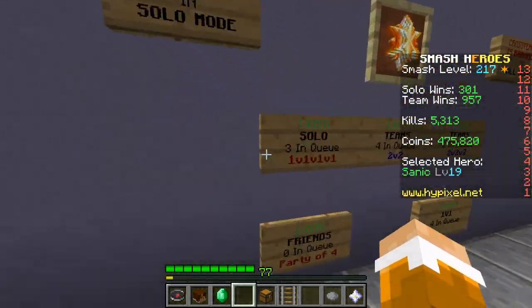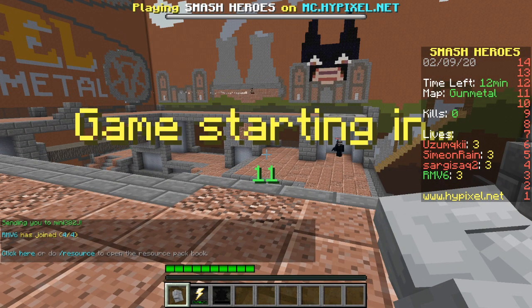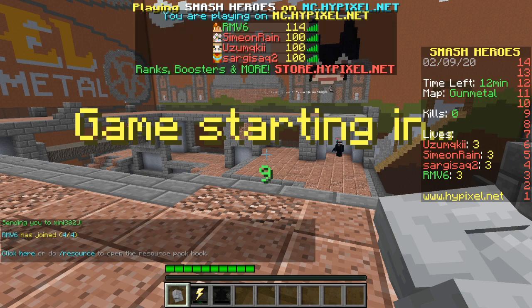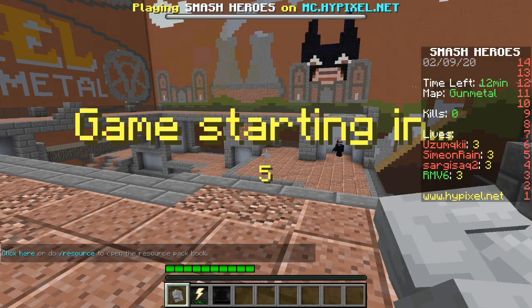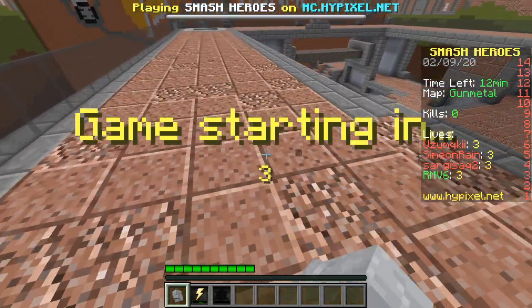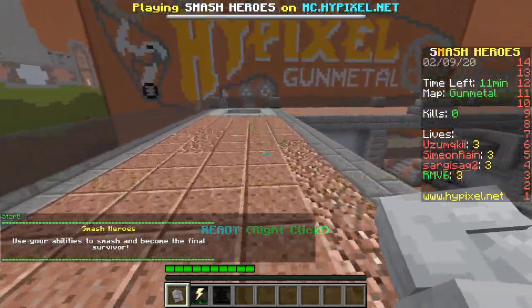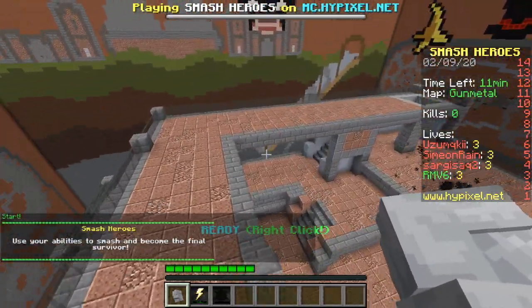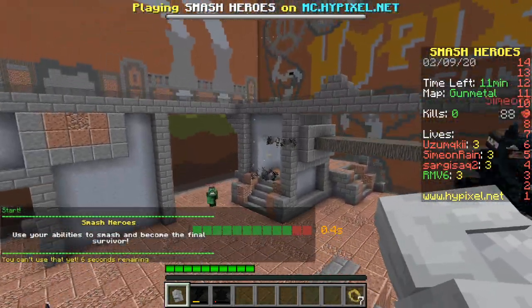We're going to be heading over to a solo. Looks like the game is starting, and it's only me. So the main thing with Sanic that I tell everyone is when you use your right click, you don't want to end up near the other enemy heroes.